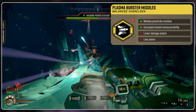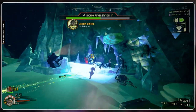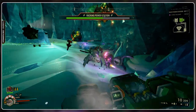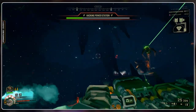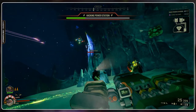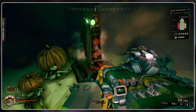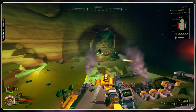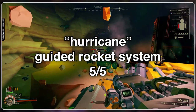Plasma burster missiles is a pretty wild time. Rockets gain the ability to travel through enemies multiple times as they're made of plasma now, and they're also easier to maneuver, with some damage tradeoffs to go with it. Look at this Macterra get absolutely annihilated by this overclock. Use this if you want to control a swarm of plasma bees — it's a fun time. The Hurricane is a powerful and entertaining addition to Gunner's arsenal. It may take some getting used to, but I thoroughly enjoyed my time with it, and it lived up to my expectations. I give the Hurricane a 5 out of 5.